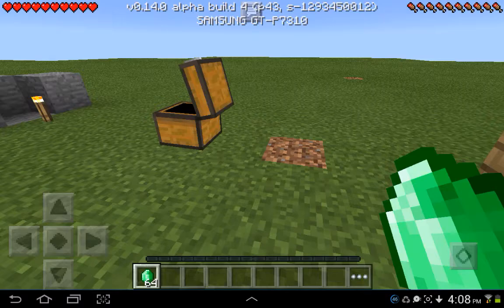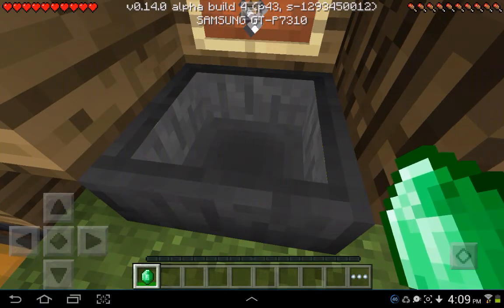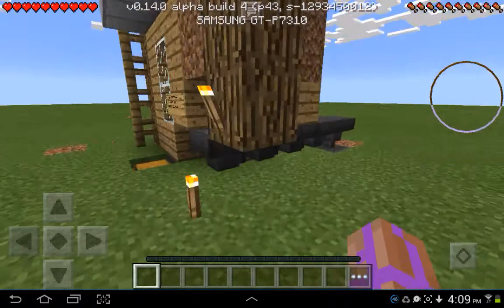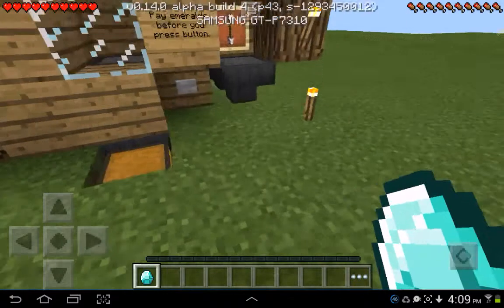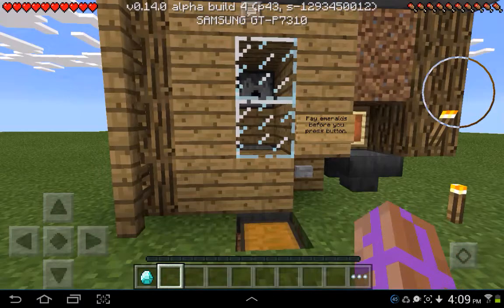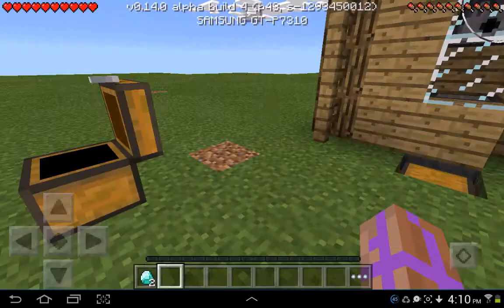Let's try it — just one emerald first. You know why you need to pay emeralds before you press the button? It's because when you don't press the button, the hopper is still activated, so it stops the item from moving. That's why you need to pay emeralds first. Let's try it — look at the chest. Nice one! Alright, gonna try another one. Two to three seconds — one, two, three. Okay, so that's our video, thanks for watching!